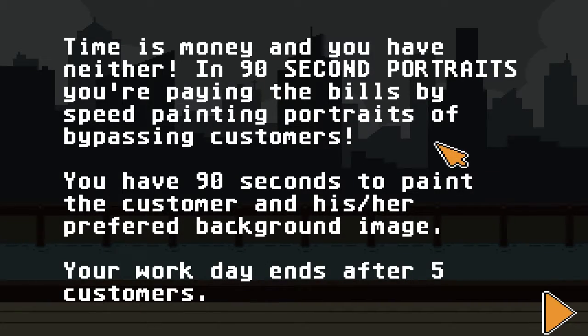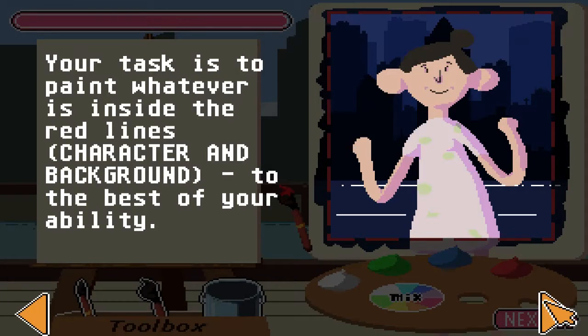In 90 Second Portraits, you're paying the bills by speed painting portraits of passing customers. You have 90 seconds to paint the customer in his or her preferred background image. Your work day ends after 5 customers. Your task is to paint whatever is inside the red lines — character and background — to the best of your ability.